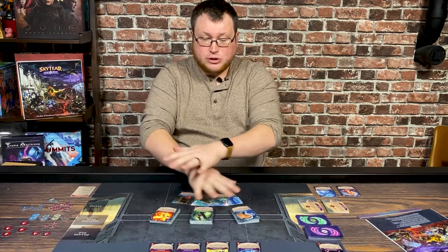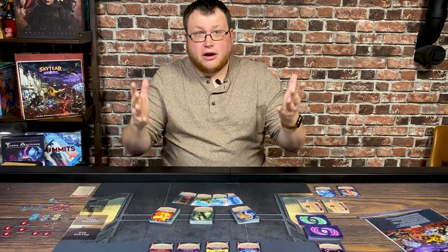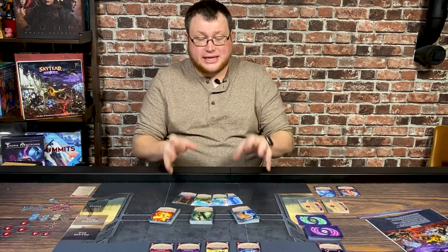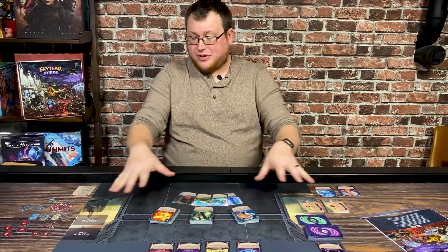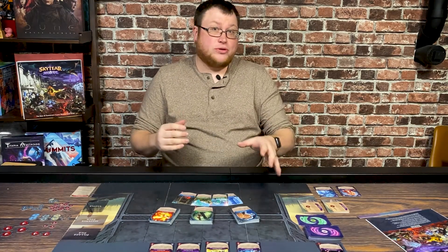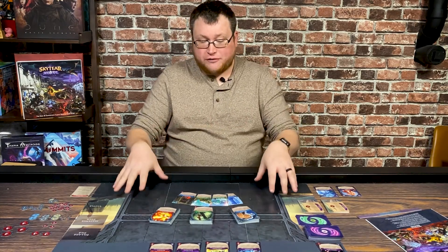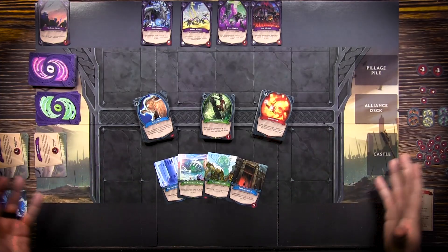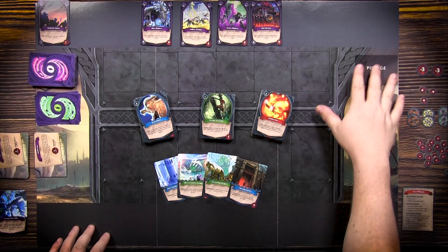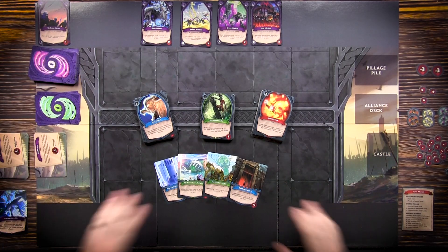I have this play mat already set up here. This play mat was given to me for this preview — it's just a prototype of what it's going to look like, and it tells you where to put everything in the game. I've been told this might actually be a play mat or a full mat version instead of what I have here, which is just kind of an unfolding board. Along the sides it tells you where to put the different aspects of the game.